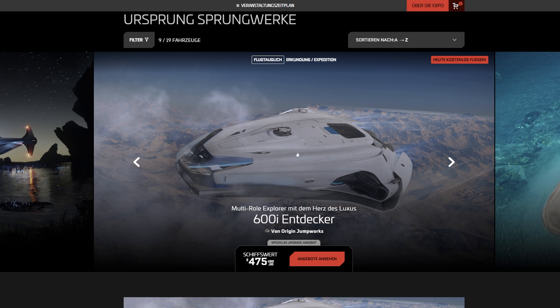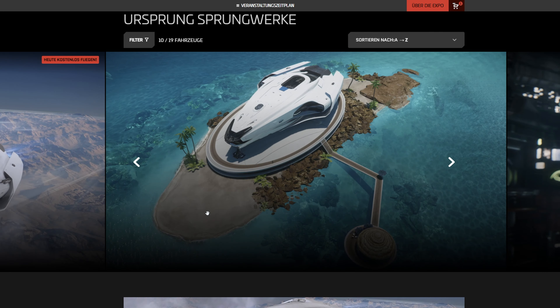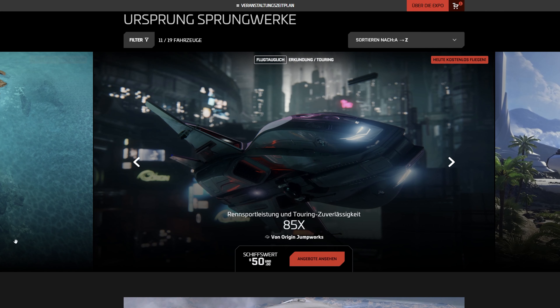Kurzum: die Exploration-Version bekommt ein Upgrade, das sich wie eine etwas kleinere Carrack funktionieren soll. Und die Touring wird nochmal deutlich mehr in Richtung einer Art Mini-890-Jump gebracht – also viel luxuriöser, viel mehr Platz für die Crew und vor allem auch für die Passagiere, die man auf Reisen mitnimmt. Dann haben wir die 85X, ein kleines Shuttle-Schiff quasi.